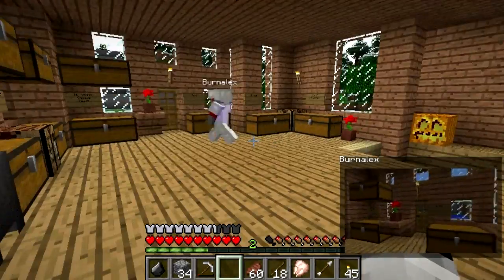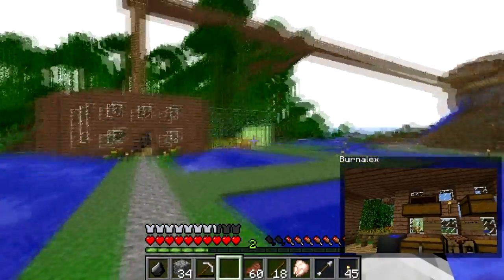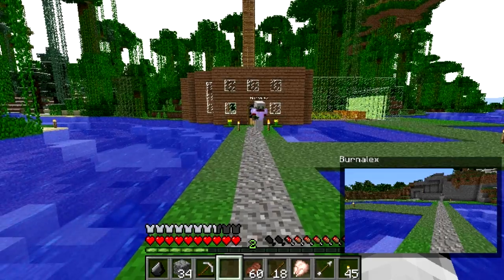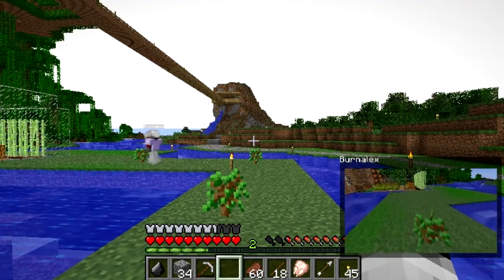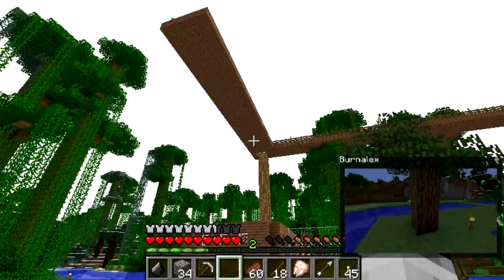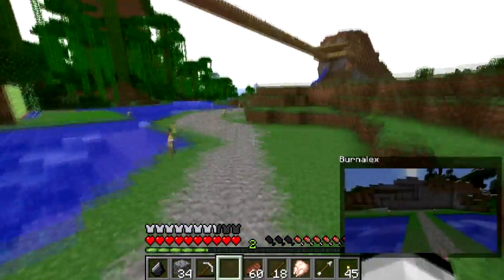That is the Buddy Cam mod - it's actually very simple to install, all you have to do is mess around with some configs and enable it. Both you and your friend have to have this mod installed on your clients. You can catch friends while they're trying to grief you, or if someone's lost you can say 'hey turn right, I'm right behind you.' This is actually a survival series that BurnAlex is making, so if you want to check out his channel, links are in the description.